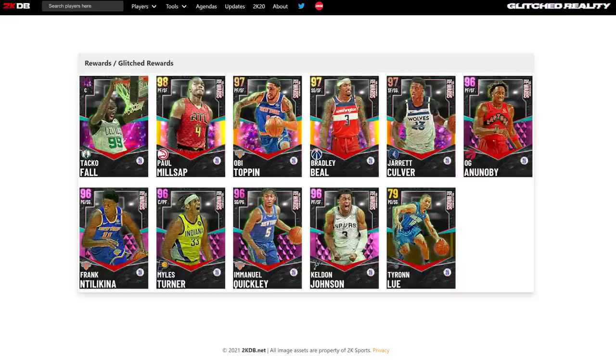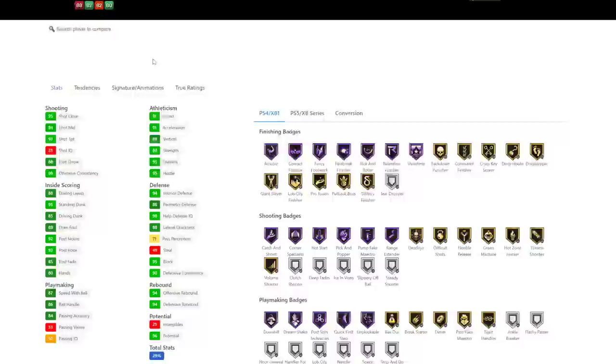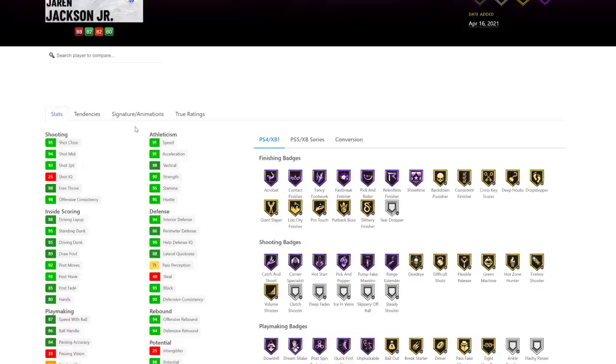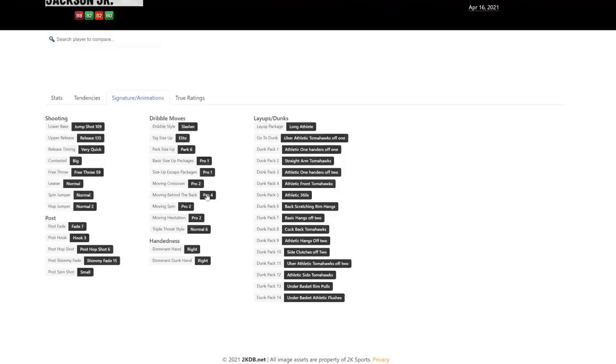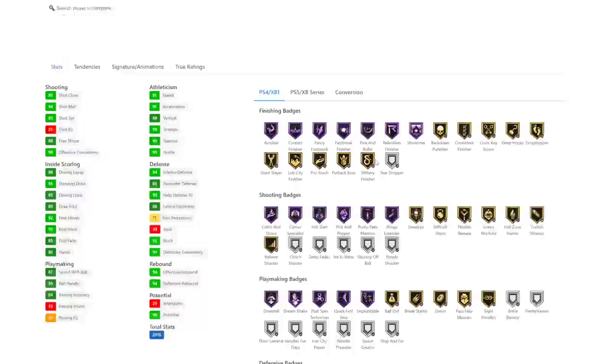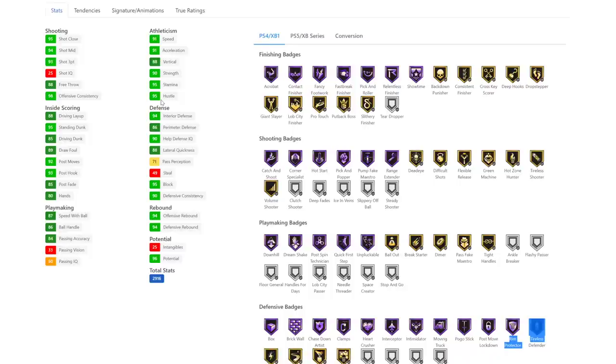But then we got Jaren Jackson Jr., and I started off the video being negative because I want to end being positive. There are no negatives involved with this Jaren Jackson Jr. card. This is what we all needed — a 6'11 center with a 7'4 wingspan, a 93 three-pointer, a cash release on very quick. He's got Pro 4 behind the back and Pro 2 crossover. He's got all the Showtime dunks, Hall of Fame Showtime, Hall of Fame Range Extender, Hall of Fame Quick First Step, Unpluckable Dream Shake, Downhill, Brick Wall, Clamps, Heart Crusher, Interceptor, Intimidator, Moving Truck, Pogo Stick, Rim Protector, Tireless Defender. He is insanely good.